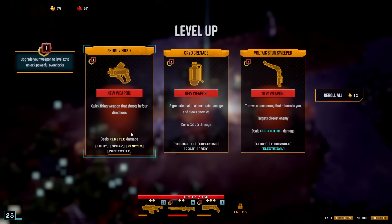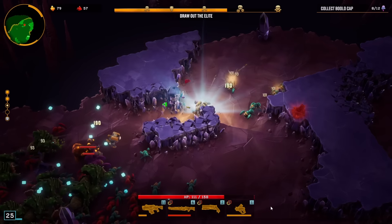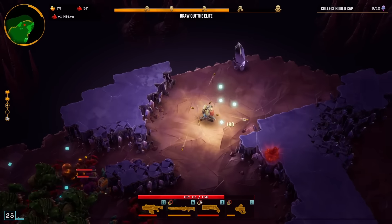I leveled up and we got my final weapon choice — either the electric boomerang or the Zhukov thing. Let's go with the Zhukov: light, spray, kinetic projectile weapon, which has a bunch of keywords similar to what I have. This little symbol here, as far as I know, is the fact that I'm missing the quest.